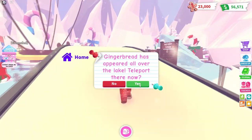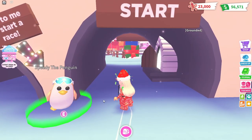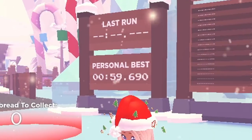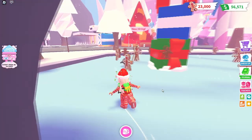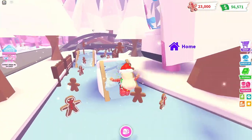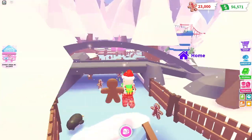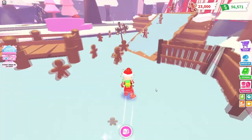First things first, before the minigame starts with the snowball fight, we are first going to do the penguin race. I'm not going to actually race because I have a pretty good personal best time. We just need the gingerbread, and the snowball fight is starting soon. So basically, we're just going to get the max gingerbread possible. We're going to take our time, but we're going to make sure that we get every single gingerbread. I'm not going to miss a single one — I have been playing this a lot, so I shouldn't miss any.